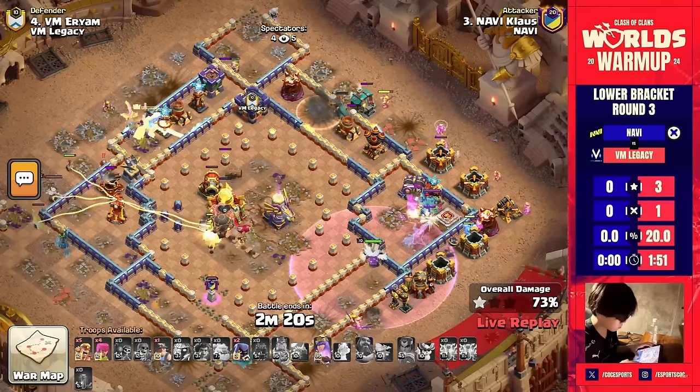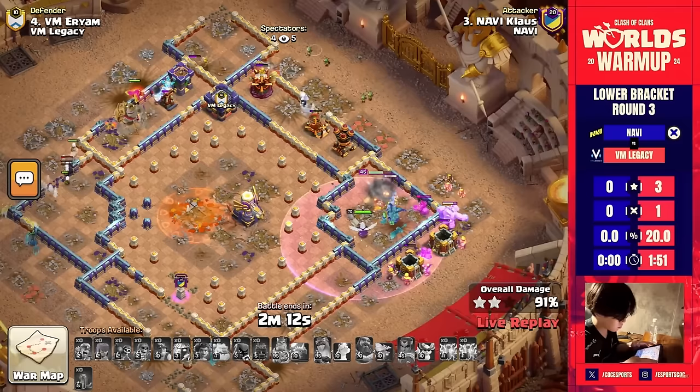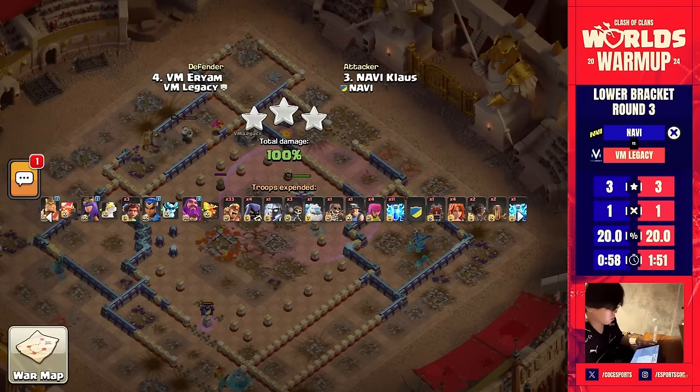All he has to do is get those super barbarians around the outside of this base to clear it up. One minute into the attack and we have only 10 buildings remaining. He has to make sure the royal champion goes back to get the eagle in the middle. What a phenomenal attack here from Klaus — absolutely smashing that base with so many lightning spells in 58 seconds.